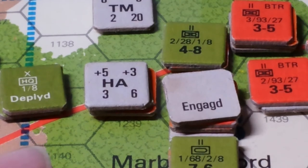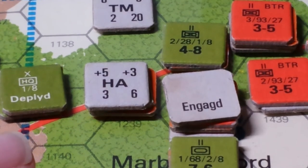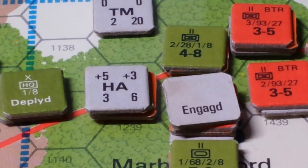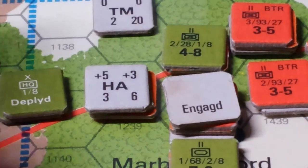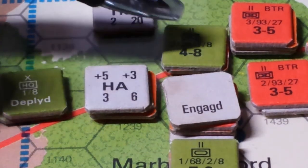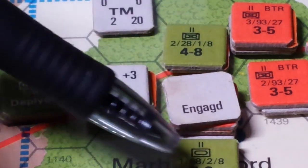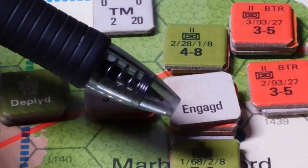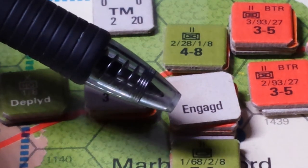The weather is a plus two because it's precipitation, and that's going to benefit the attacker, not the defender — which is an interesting change. Most games it would benefit the defender if the weather was bad, but in this game that's the designers' thinking, which I kind of agree with. For adjacency, I get plus two because I've got this guy adjacent, and in fact this guy too, so it should be plus four, which negates that.